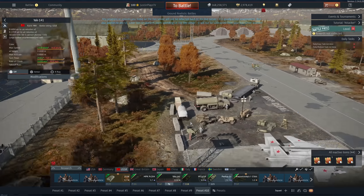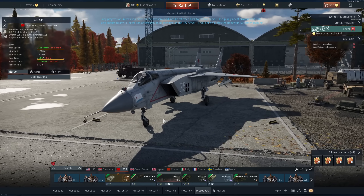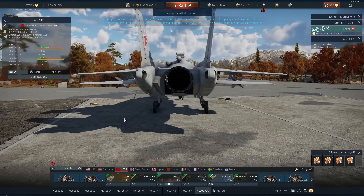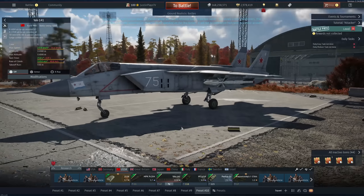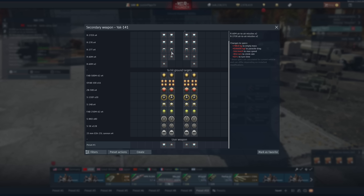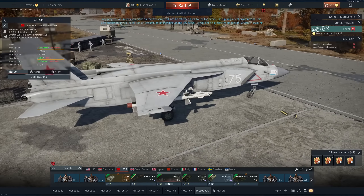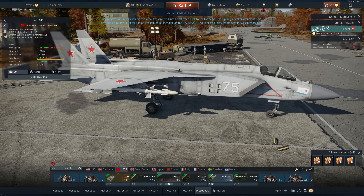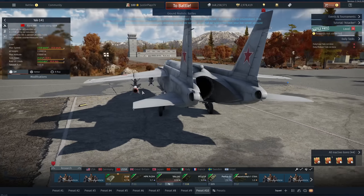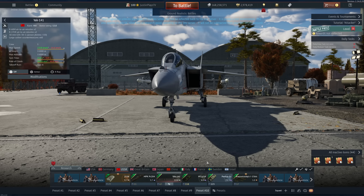Looking at the aircraft: the Yak-141 is a VTOL aircraft that can go supersonic on afterburner. It's really, really cool. You get R-60 MKs, R-27Ts, R and ER missiles, as well as some ground-pounding loadout. In truth, I wouldn't carry ground pounding with this thing — I'd carry it as an air-to-air loadout. This is pretty cool; I'm excited for it and it's definitely going in my hangar.